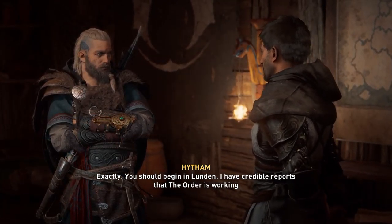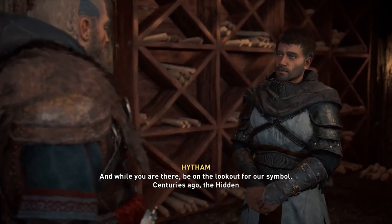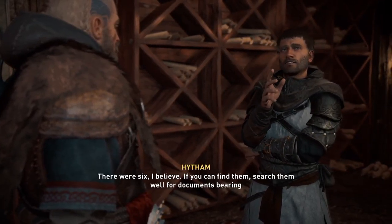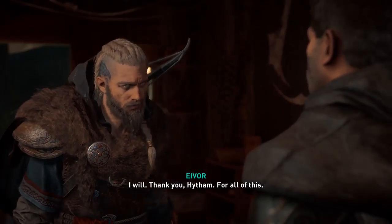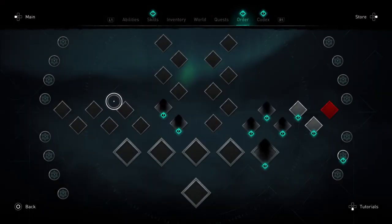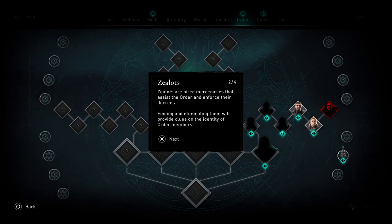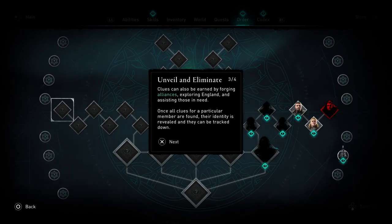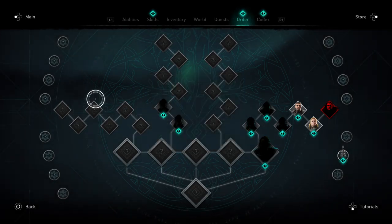'I have been given one task here - to locate and eliminate the Order of the Ancients in England, in whatever dark corners they reside. If we work together towards this end, it will benefit us both: you will have greater influence over the kingdoms of England, and you will have more medallions to count. You begin in London - I have credible reports that the order is working now to seize the city. While you are there, be on the lookout for our symbol. Centuries ago the Hidden Ones had bureaus built around England - there were six. If you can find them, search them well for documents bearing the same symbol, it will greatly aid my studies.' Also - Zealots are hired mercenaries that assist the order and enforce their decrees. Finding and eliminating them will provide clues on the identity of order members. Once all clues for a particular member are found, their identity is revealed and they can be tracked down. Order members have a hierarchy system.'